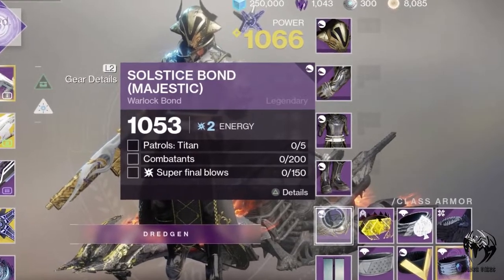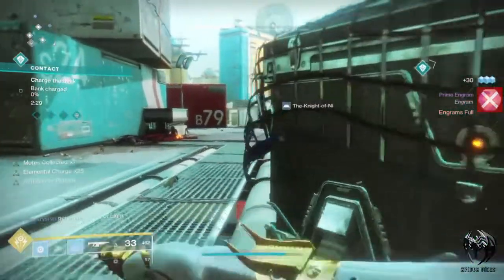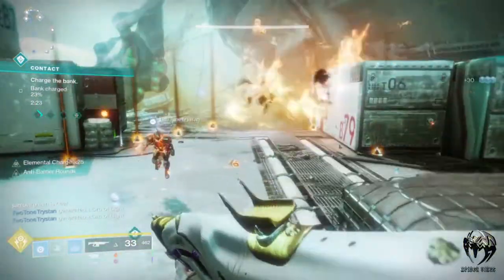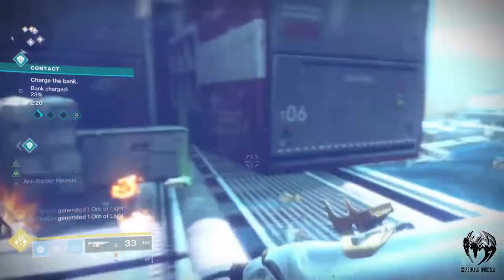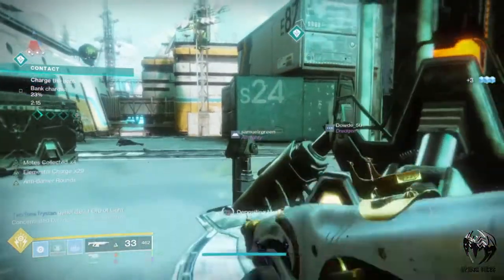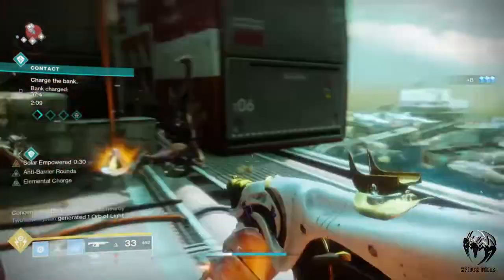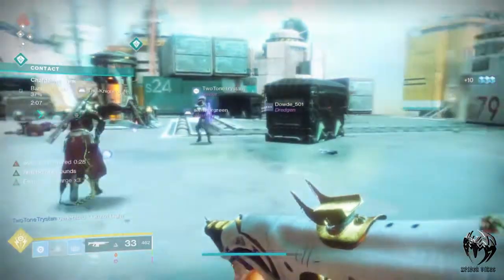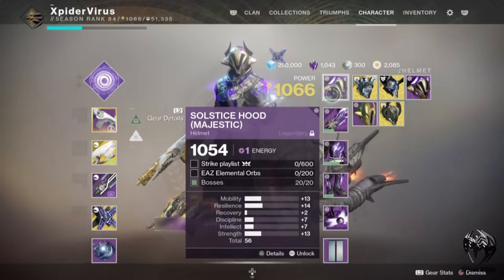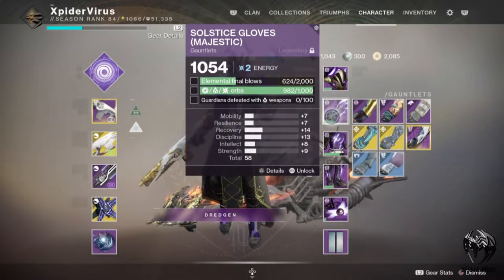When you see all these activities that need to be completed, you might feel overwhelmed. But again, complete all the primary ones first. I suggest going with the Ruinous Effigy and doing the 10 heroic public events in Titan first. While doing this you will get over 200 orbs, kill 20 bosses, collect 2000 orbs, kill 300 Hive, and so on. There is no point doing the secondary objectives first and then having to do the primaries anyway — you'd just be wasting your time.